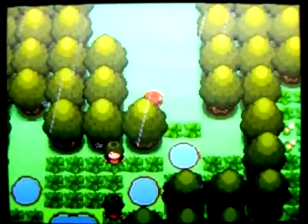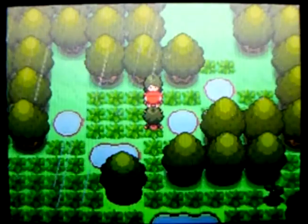Welcome to part 24 of Marriland's Pokémon Diamond Adventure. Now we're on the southern part of Route 212, which is rainy. In each of the battles, the weather is set to rainy, so water-type Pokémon are generally pretty useful here because their water-type attacks are powered up due to the rain.